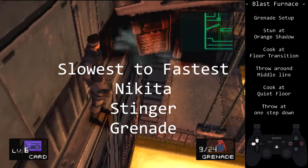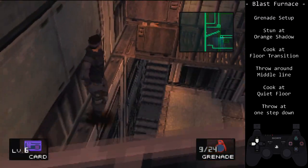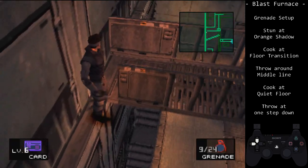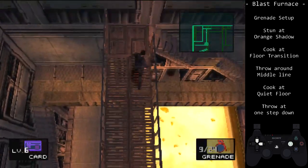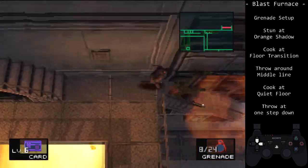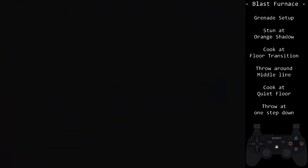The start will always be the same. You want to save a stun grenade for this strategy. This will prevent an alert when blowing up the crane, saving some time from avoiding the alert. You can do this strategy without a stun grenade, but it means you will need to wait out the evasion before crossing the wall.